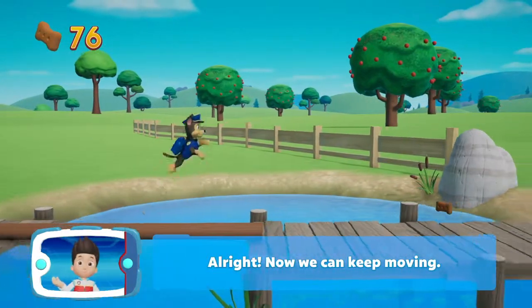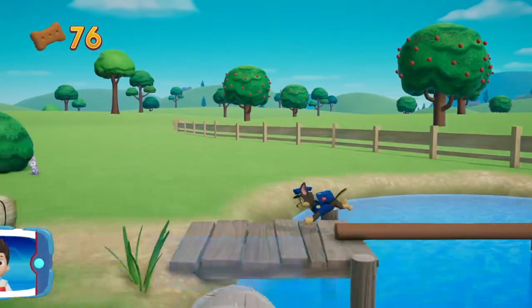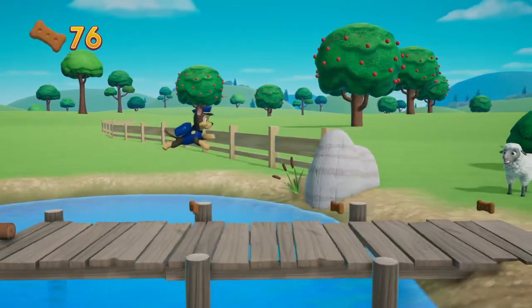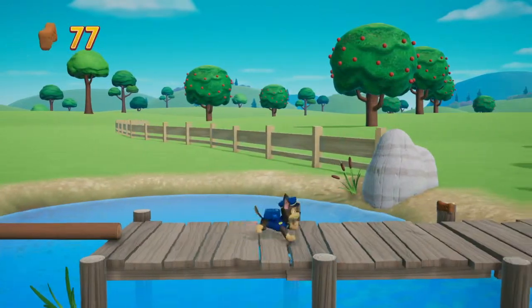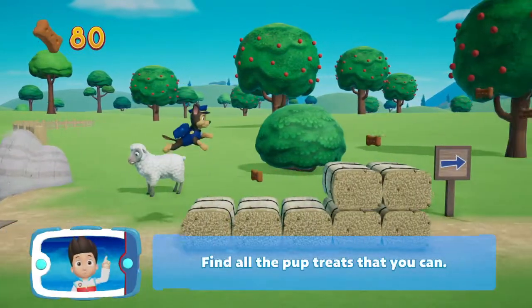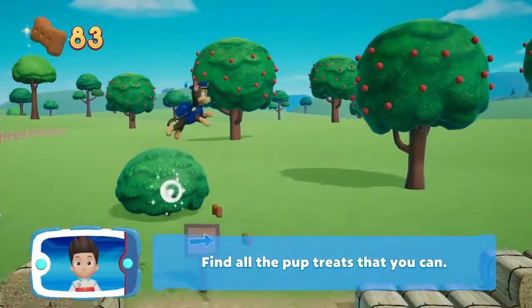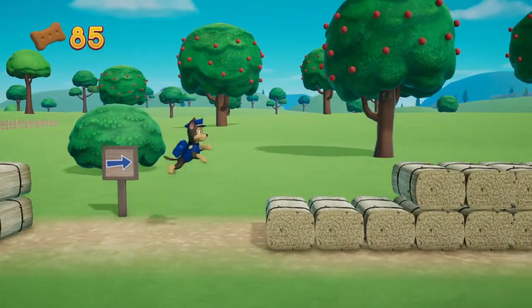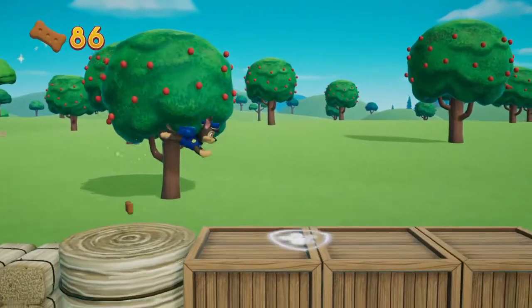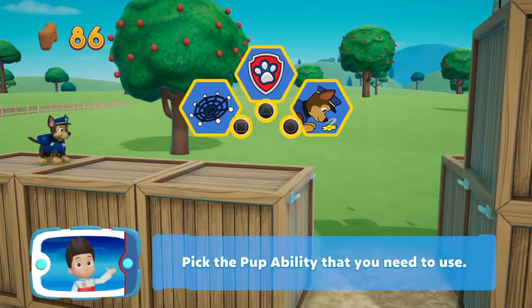All right! Now we can keep moving! Find all the pup treats that you can. Pick the pup ability that you need to use.